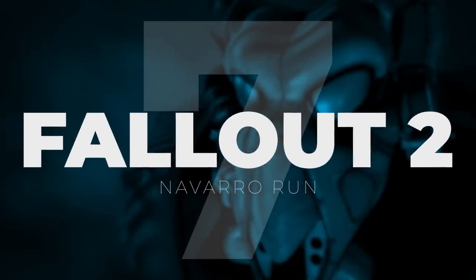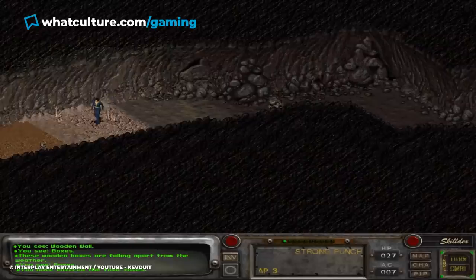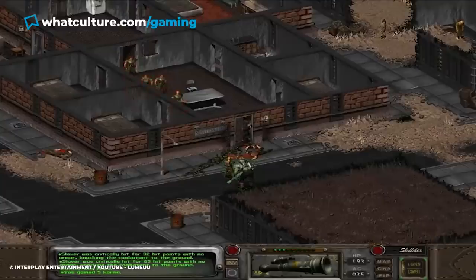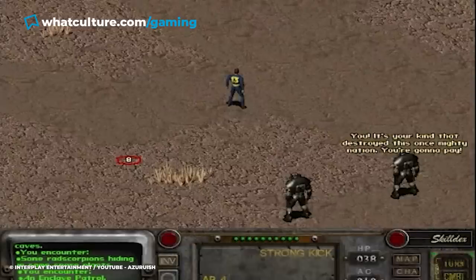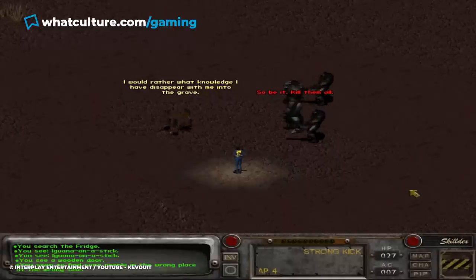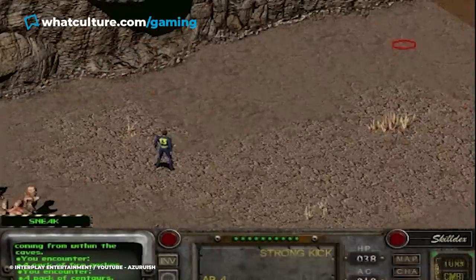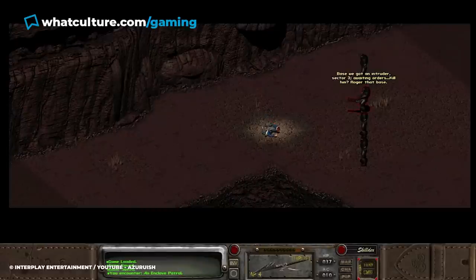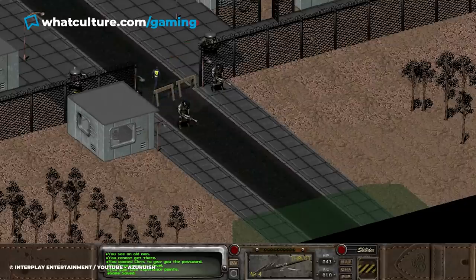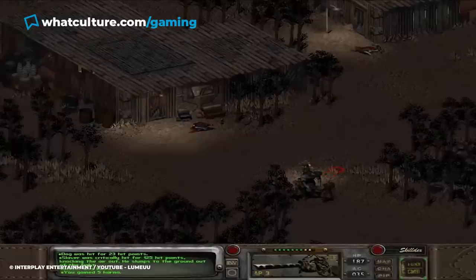Number 7: Fallout 2 – Navarro Run. Fallout 2's wasteland is a dangerous and unforgiving place. With numerous irradiated creatures and enemies, it can definitely be a tough experience for new players. The opening hours of both Fallout 1 and 2 are understandably challenging, but this can be remedied somewhat in the sequel with the Navarro Run. Navarro is a late-game area gated by your progress in the main questline, but you can actually get here earlier by investing in agility and perception points. The path to the base is filled with high-level enemies which can kill you in a single encounter, but if you save-scum your agility and perception stats, you can avoid them entirely.